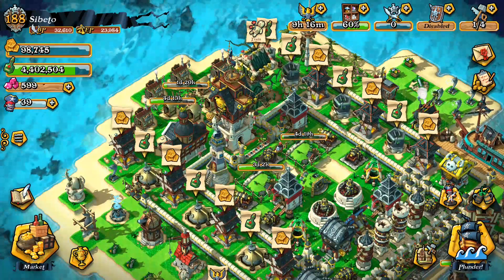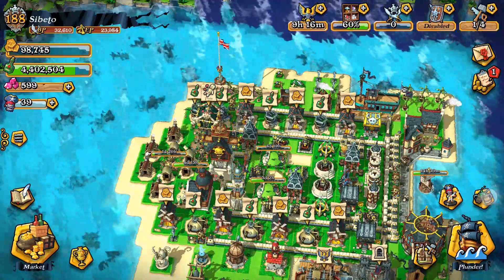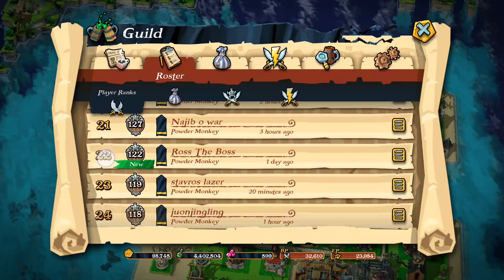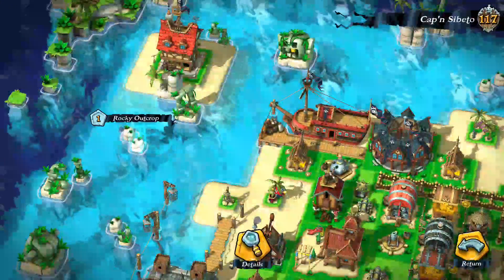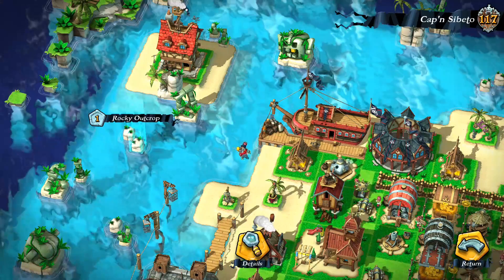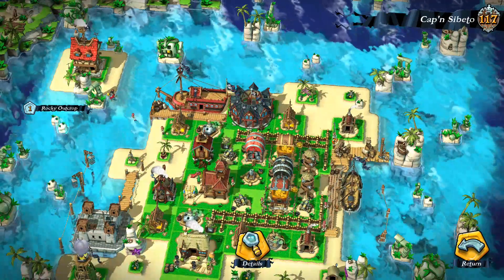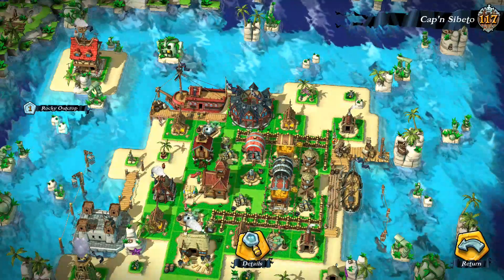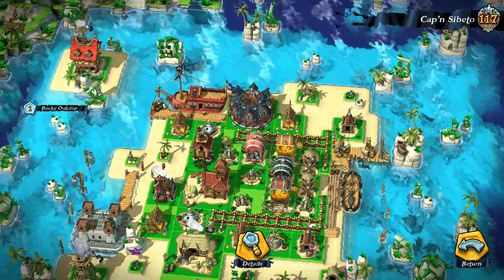Rocky outcrops on your base cost gold or grog to remove depending on which one. You won't get any reward for removing them, but they'll be cleared off your base so they're not in the way. Unlike Clash of Clans where you get gems from obstacles, in Plunder Pirates there is no method to get gems via the rocky outcrops. Trust me on this.